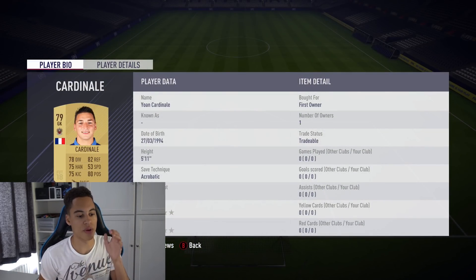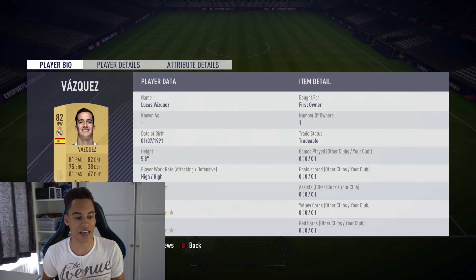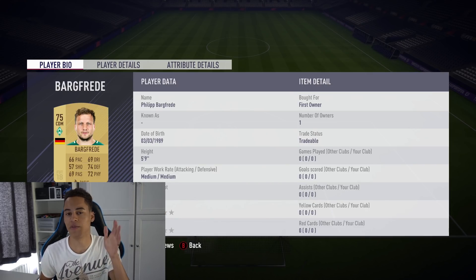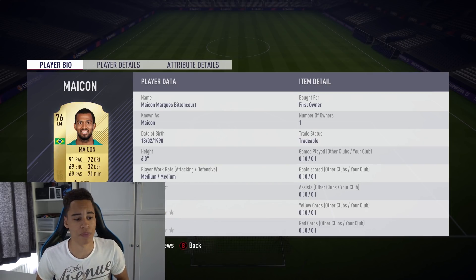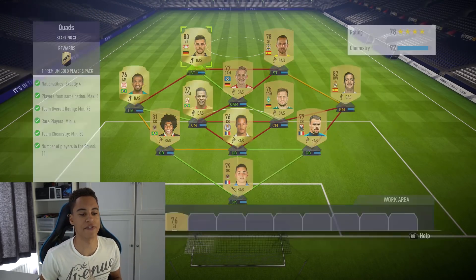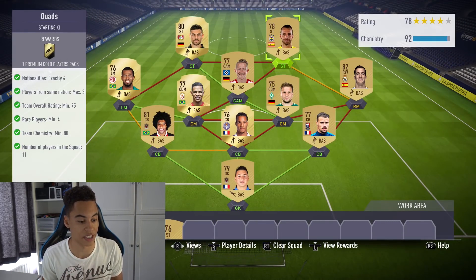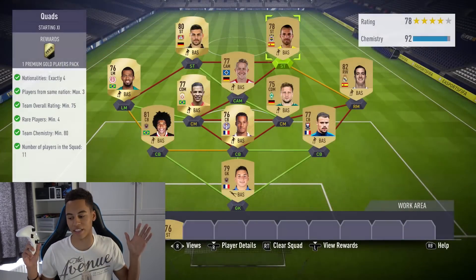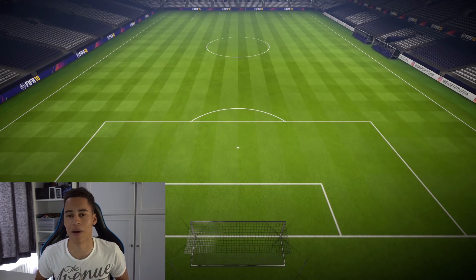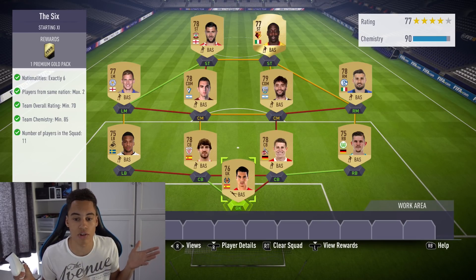My squad for the first challenge: in goal we have Cardenale, in the defense Da Silva, Julian, and Dante. In the right wing position we have Vaquez, in the middle Barg, Fred and Fernando, and in the left mid position we have Mikeon. Up top we have Volant in the left striker and Soldado in the right striker position. That's our first squad complete — quads done — and we get a rare gold players pack from that one.